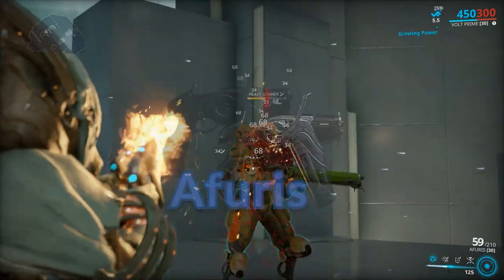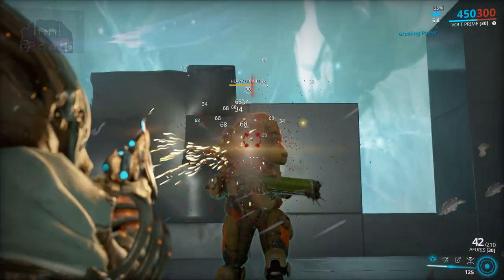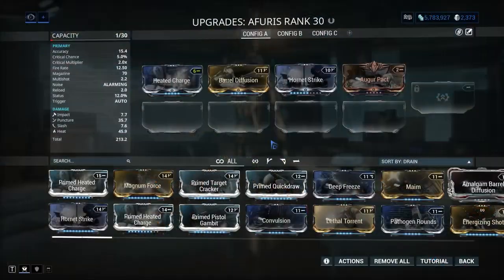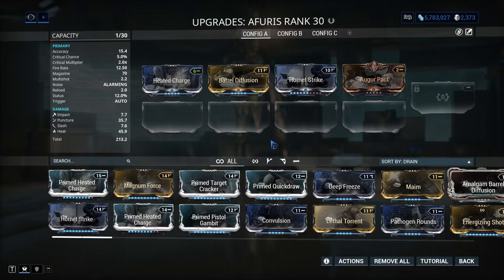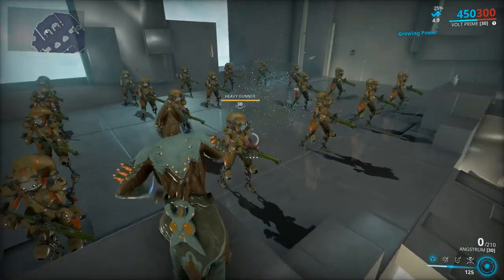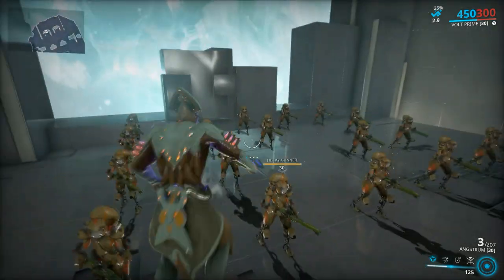Mastery rank 4: Afuris, the dual version of the Vipers, but you can't use the lifesteal augment on it anymore. It has more fire rate and double the magazine but not double the reload time, so it's a better version overall.